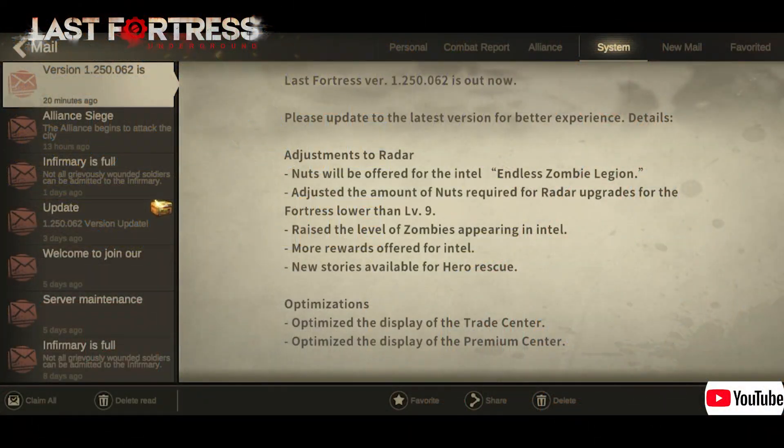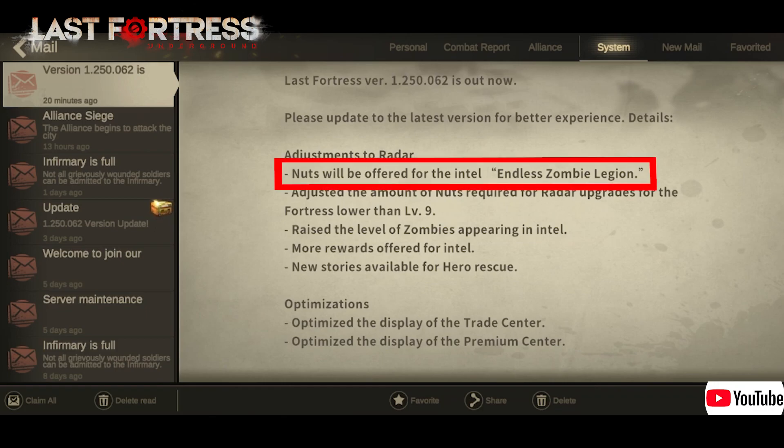Let's take a look at the latest announcement that was published on the 21st. The first change is a radar change that says screw nuts will be offered for the Intel and the zombie legion.